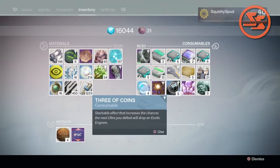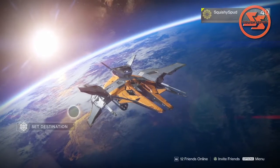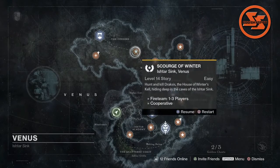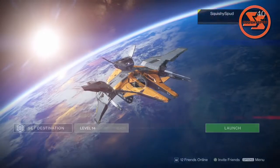This consumable is supposed to enhance your chances of an exotic engram dropping after defeating a named ultra, and let me tell you guys, it works. I'm going to show you an easy and fast way to farm exotics so you can all give a loving middle finger to Xur, but you want to act fast before they fix this as I'm sure it's an oversight of the consumable.